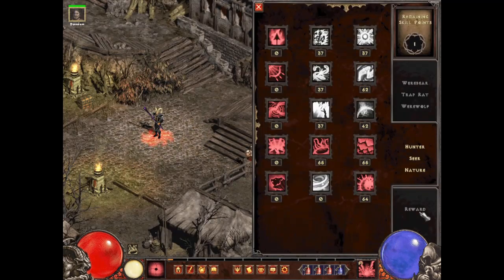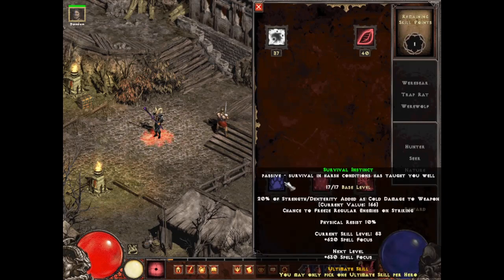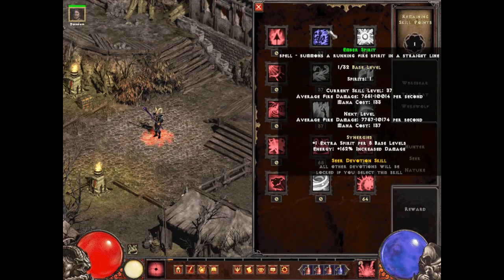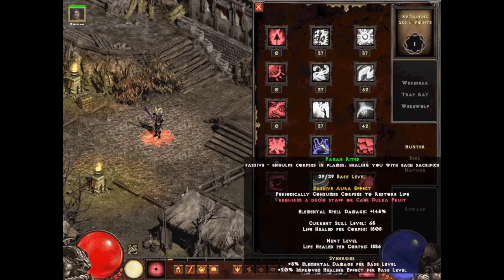We start with the Reward tree where I put Foreign Symbiosis and maxed out Survival Instinct — this is going to give us some physical resist and spell focus; we're not really worried about the cold damage. Then we go to our main tree. The spell is the Seer, so we're putting our point there, one in Ember Spirits, one in Hunting Banshee, one Rain Fire, and we're going to max out Pagan Rites.